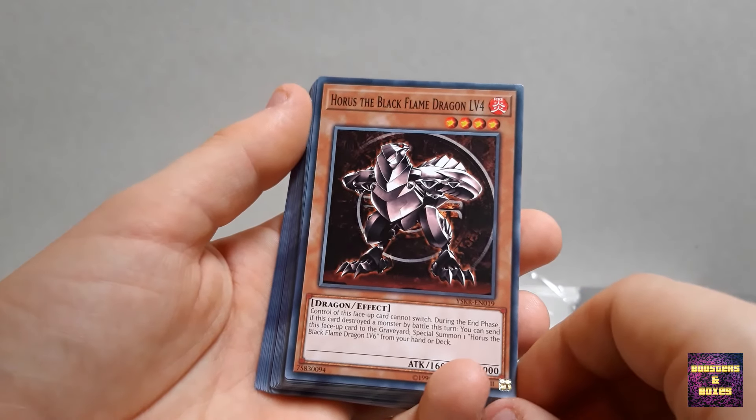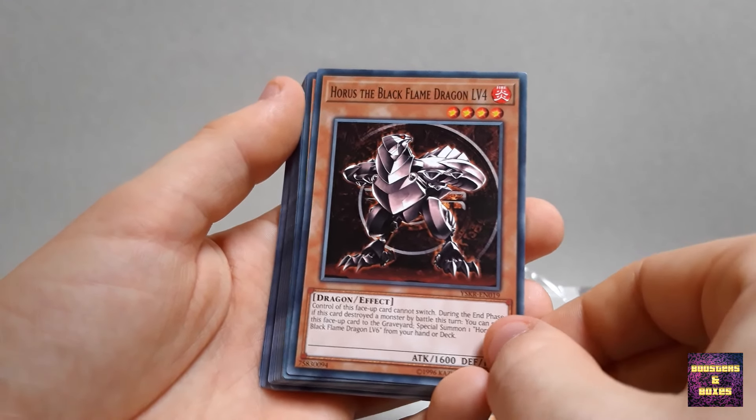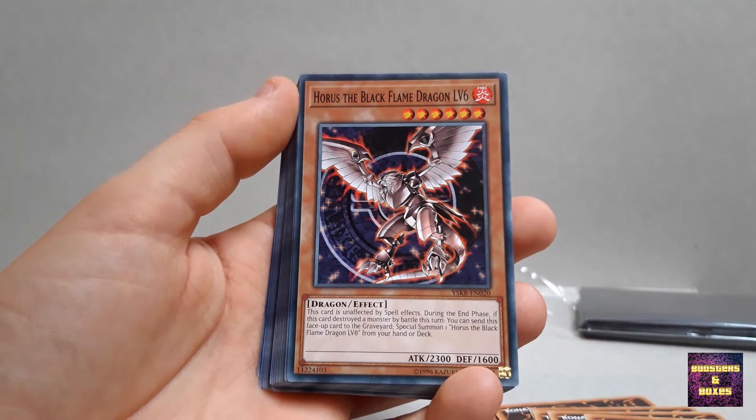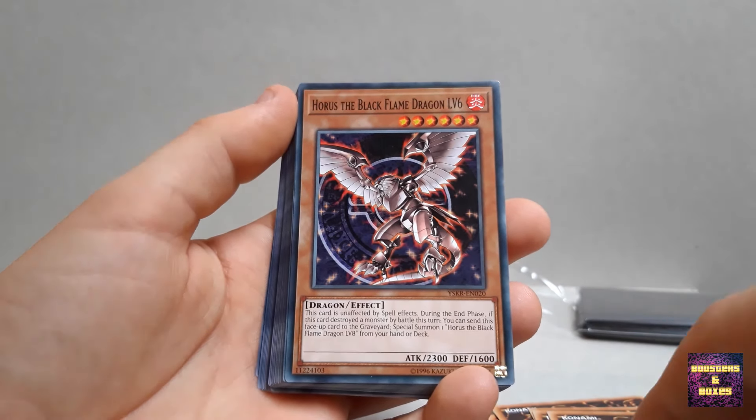Now we have the actual Player's Guide on how to play the game. We've got Kaiba and Yugi there. So this explains what monsters are, how to attack, how to use spell and trap cards, how the game itself works.